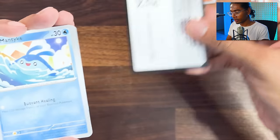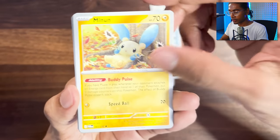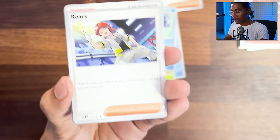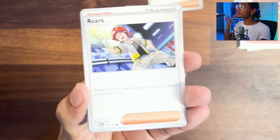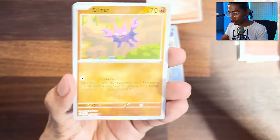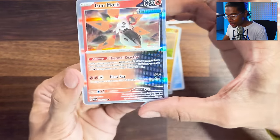Mantyke, Pansage, Minum. I need to get the illustration arts. I made fun of him so much in BDSP and him specifically of all the other regions is in here. Simipour, Durant, Gligar. Iron Moth - we got one and now we can talk about it.